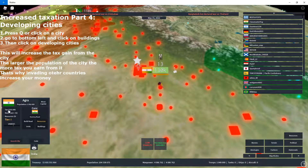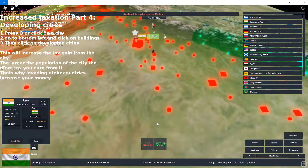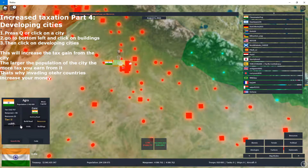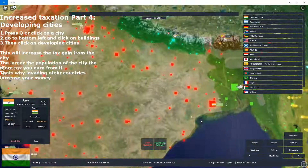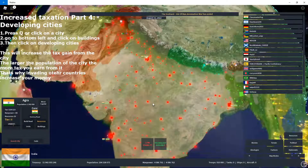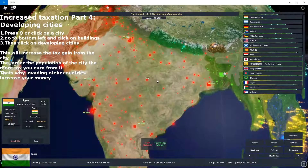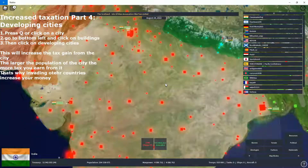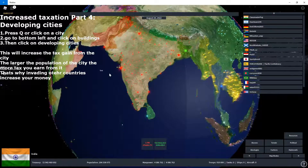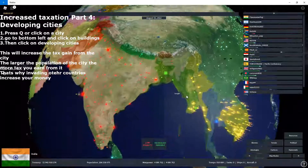We're going to wait until the building finishes and see some difference. We are done. As you can see, it's about 50k from that city — it's now a tier 2 city. And that's pretty much how much you earn from cities — a guide on the increased taxation. This is pretty much the whole guide to increasing taxation. Please tell me if there are any other ways.